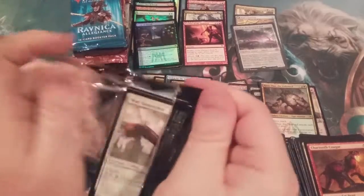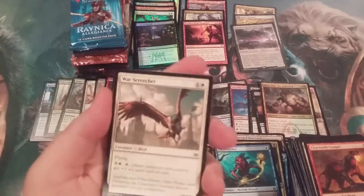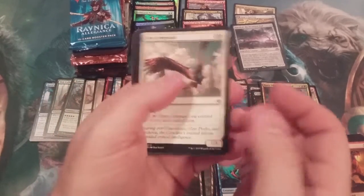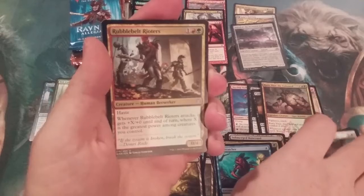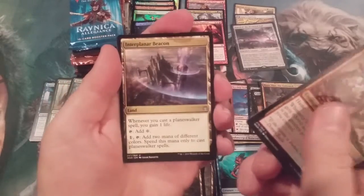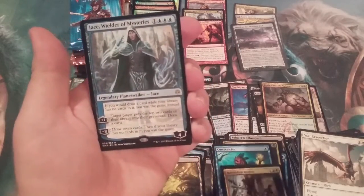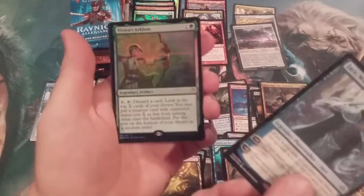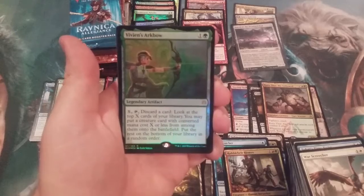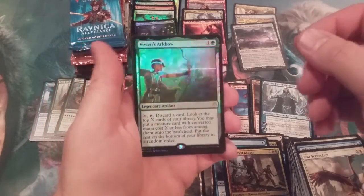War of the Spark — feeling a little uneasy about that Avacyn Restored pack, I'm going to be honest. We got our Rubblebelt Rioters, Evolution Sage, Interplanar Beacon, and there's Jace the Wielder of Mysteries for our rare Planeswalker. With the foil rare of Vivian's Arkbow — double rare pack and our first foil rare of this Chaos Box!